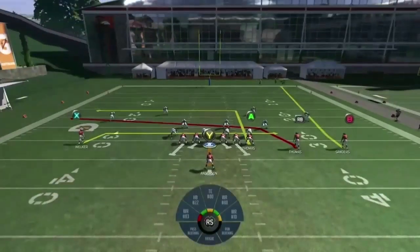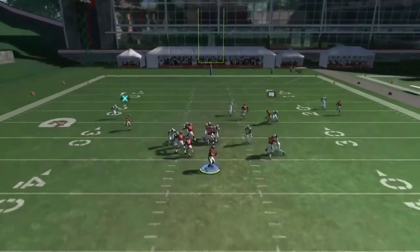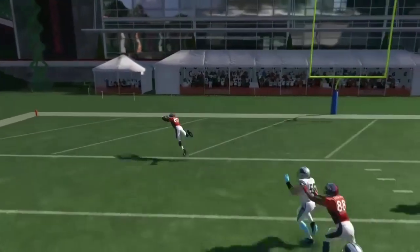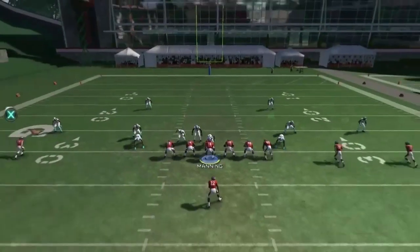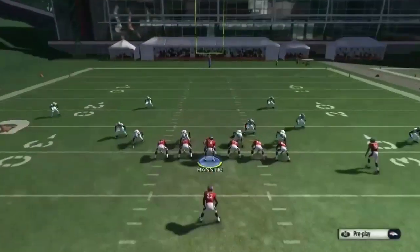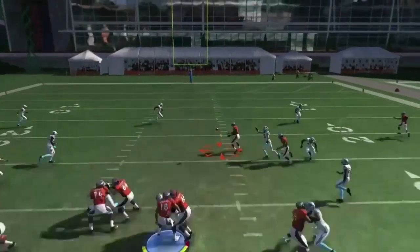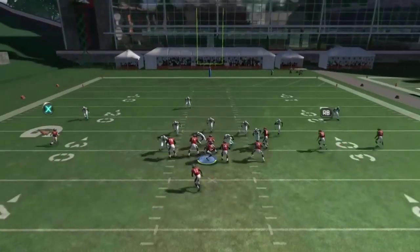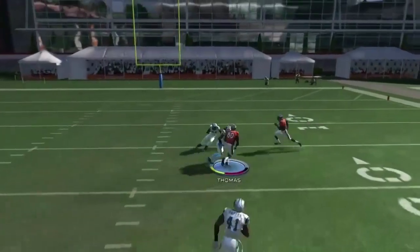Use the B route for deep yardage — trust me, it is a glitch route. The last route is the A route on the tight end. He can beat man coverage, but his main purpose is right here — I usually hit him right off the bat to separate zones. But as always guys, it is your boy Captain Spacely. Hope you guys like the video and the tip. Please like, comment, and subscribe, and follow me on Twitch. Thanks guys.